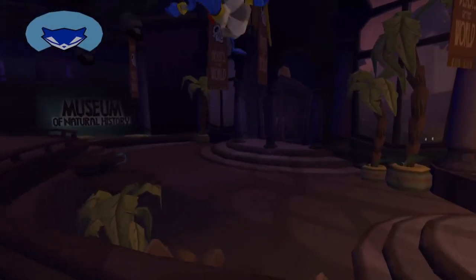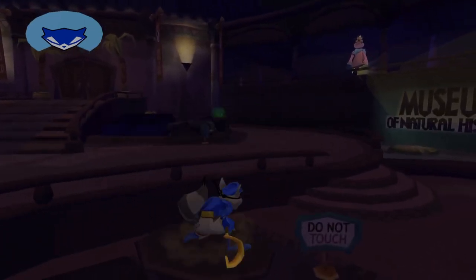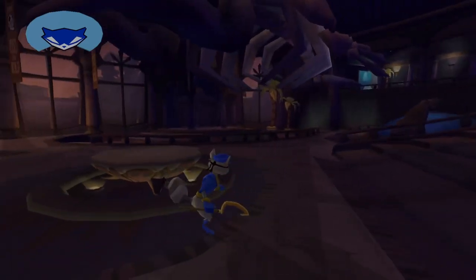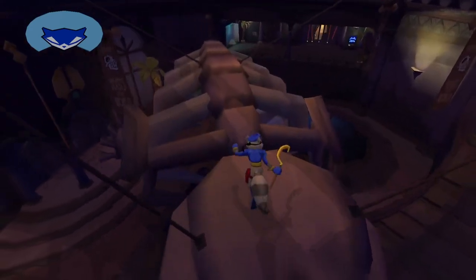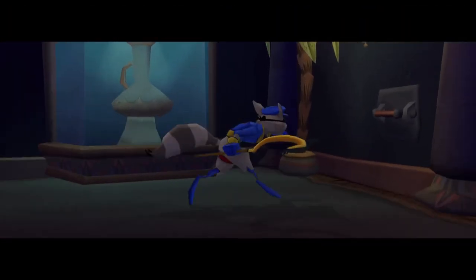Now we're in control, and they give you free reign to play around with Sly's buttery, delicious controls while being very gently tutorialized. The way to your objective is to bounce on this platform and across a giant whale skeleton. When playing as Sly, you almost always want a vantage point like this, and the game has already planted the seed for that mindset in your head.